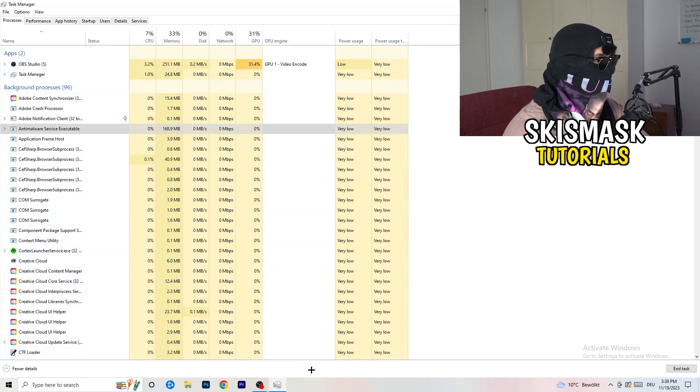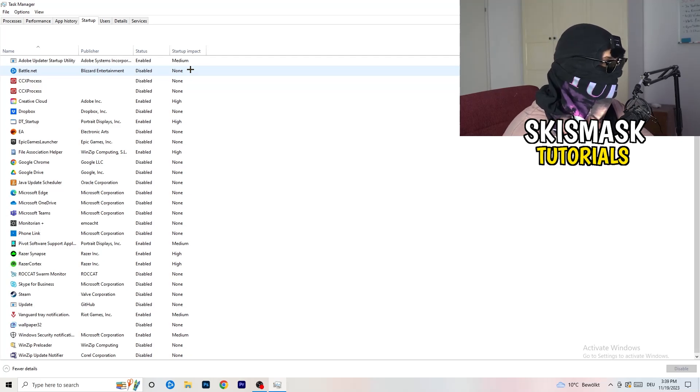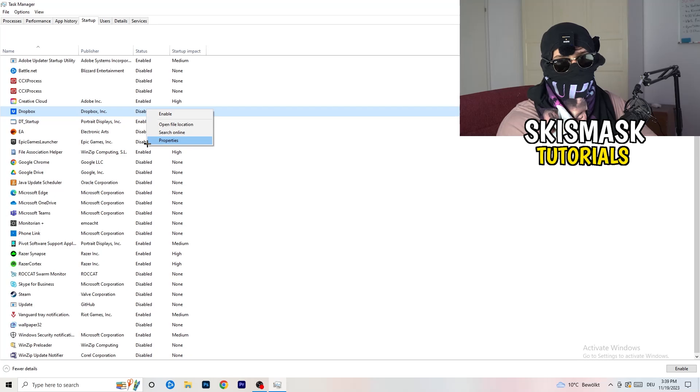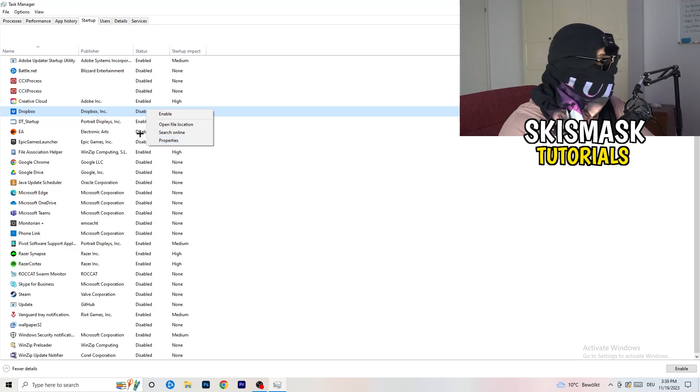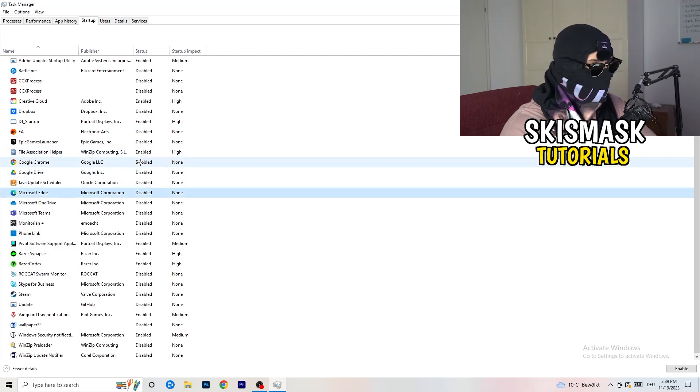The next thing I want you to do is stay in Task Manager and click on Startup. Once that tab pops up, I want you to disable every single process you don't want running. Especially on low-end PCs, background startup programs cause a lot of trouble. Go to every single one that is enabled and that you don't want to start when your PC boots, right-click it, and click Disable.